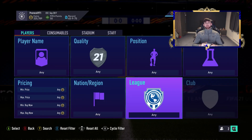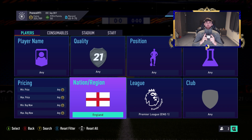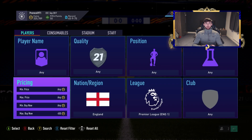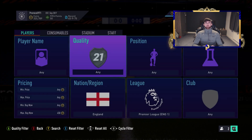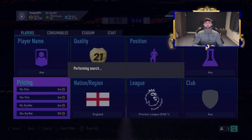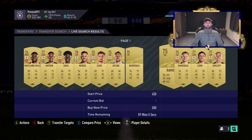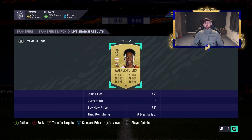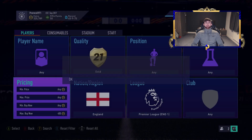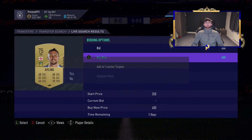The first filter we're going to look at is something very cheap. We're doing nation England, league Premier League, and just going for the cheapest gold cards. It's pretty simple and an easy filter to go through — not too special, but we're starting off low and building up. We've got quite a few players here looking pretty cheap at the 59th minute. I reckon a lot of those we could pick up for 400 coins and sell on for about 700.